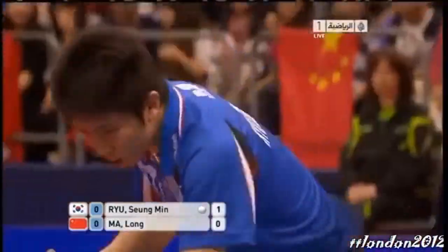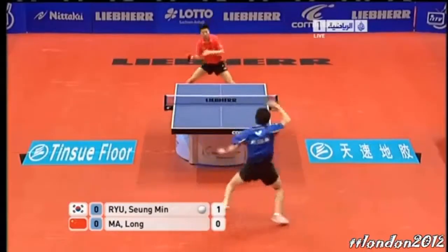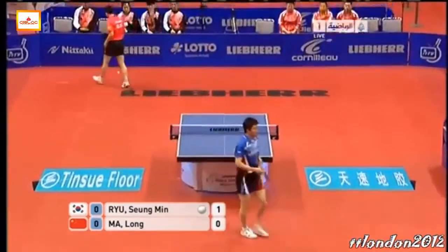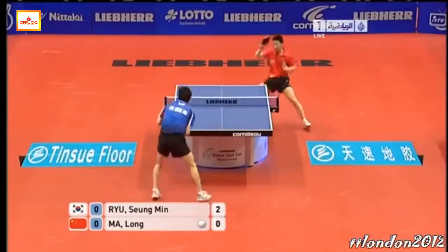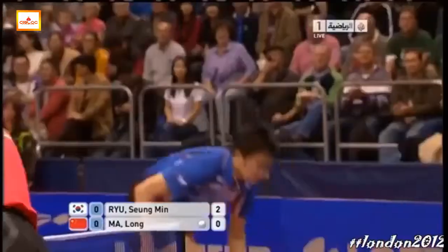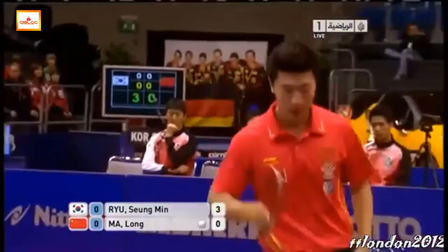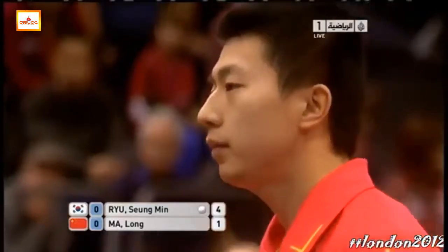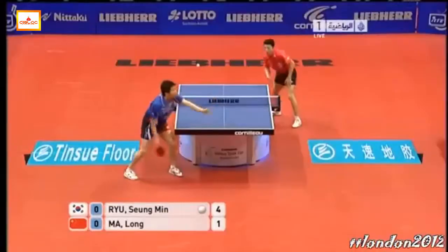A little bit of topspin on the serve. Forehand topspin takes the first point. That's a great start by the side. A fairly recent development in table tennis — traditionally, players would play the forehand from the backhand corner. Forehand side. Not quite as strong on the backhand, but a feeling to keep it tight. And this is an excellent start for the Republic of Korea.